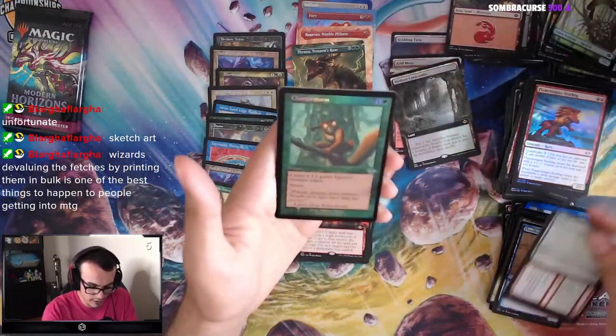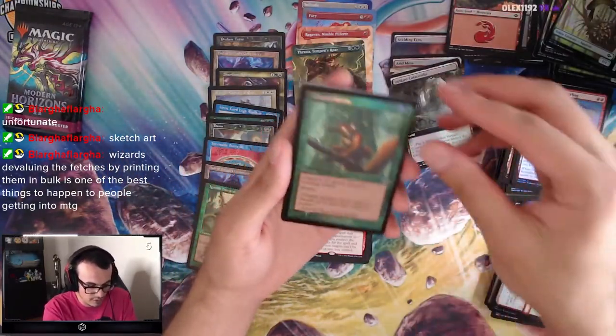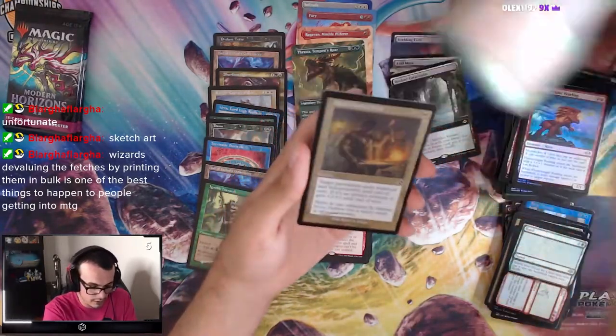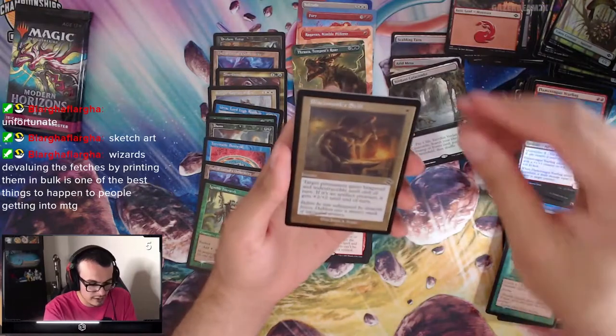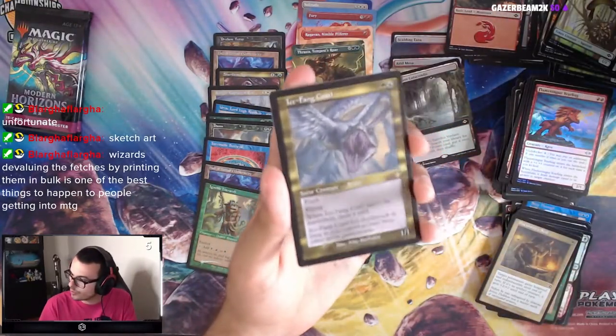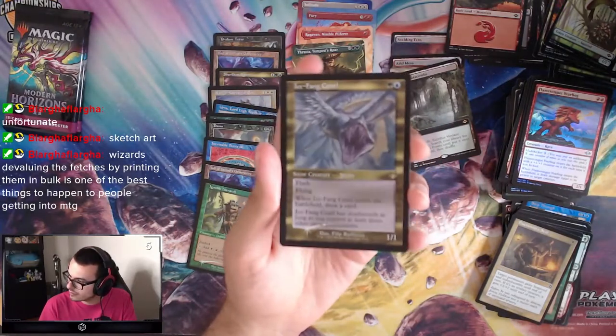Road to Ruin. We have a Chatterstorm — Storm Squirrel spell, that's pretty sweet. Blacksmith's Skill, Ice Fang Coatl — Etched Foil, that's nice, that's pretty good.